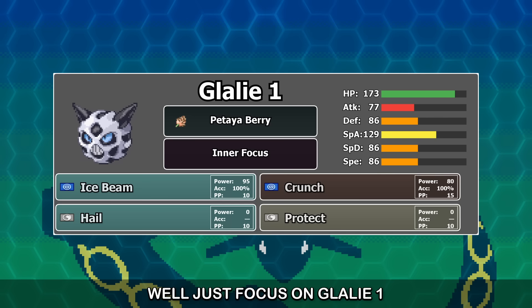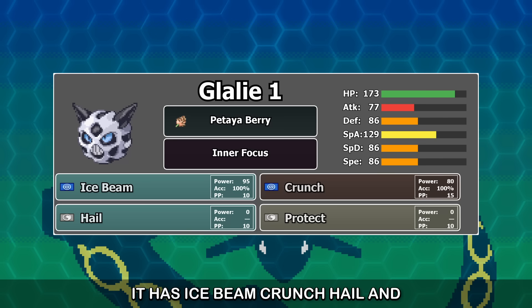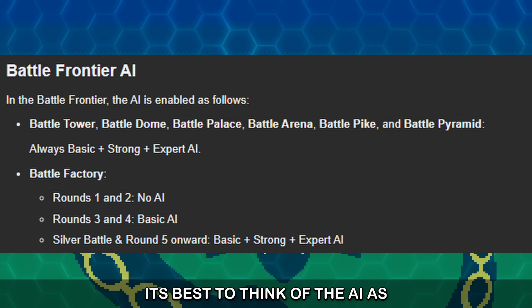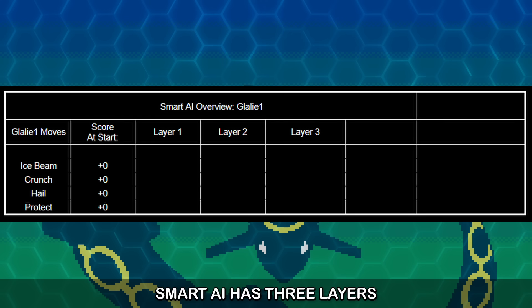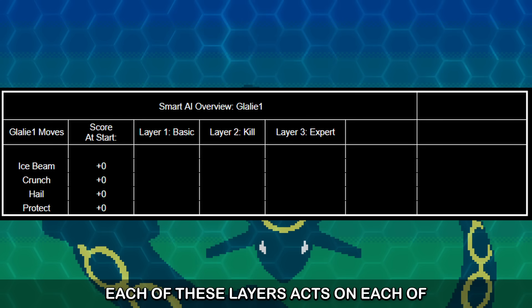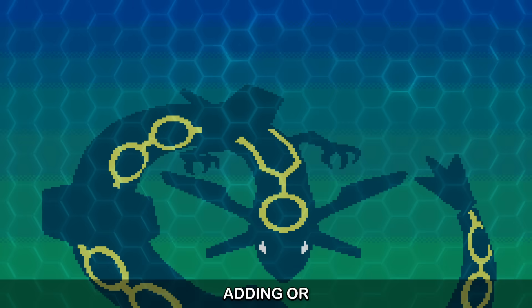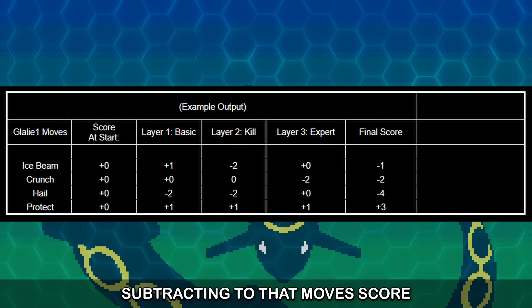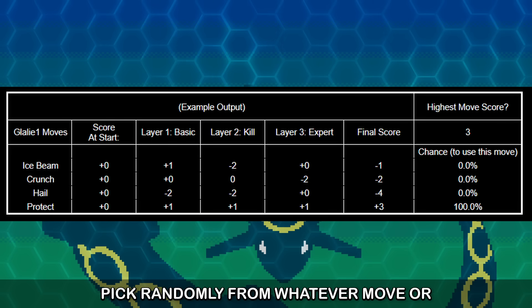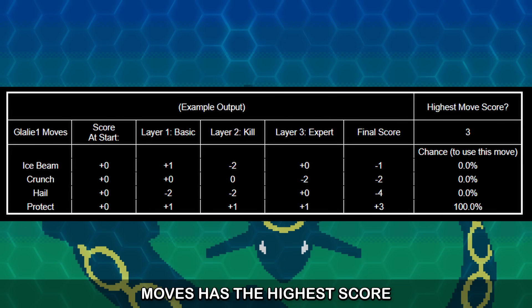We'll just focus on Glalie 1. Glalie 1 is a simple set — it has Ice Beam, Crunch, Hail, and Protect. In late game Factory, you exclusively fight against the game's Smart AI. It's best to think of the AI as working in layers. Smart AI has three layers: Basic, Kill, and Expert. Each of these layers acts on each of Glalie's moves, adding or subtracting to that move's score. After all the layers have been run, the AI picks randomly from whatever move or moves has the highest score.